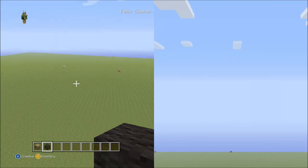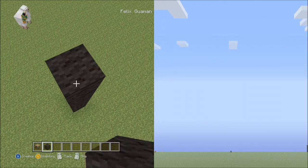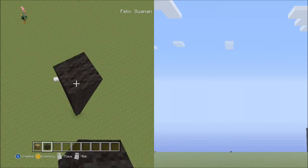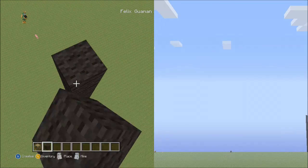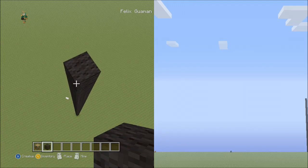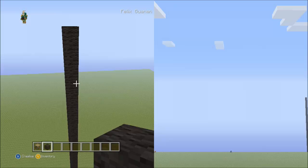Starting on the right base number, place 51 blocks going up. Count in sets of ten: 1 through 10, then sets 1, 2, 3, 4, and then 1 more for 51 total. Go ahead and pause the video if you need to, to double check that you placed 51 blocks going up.